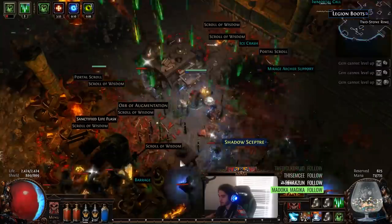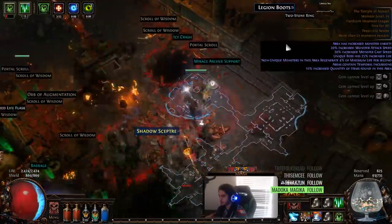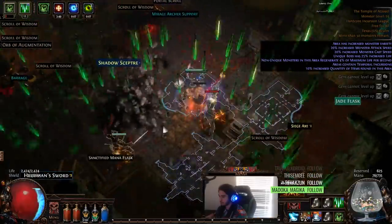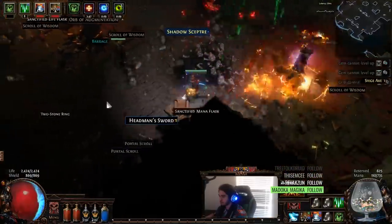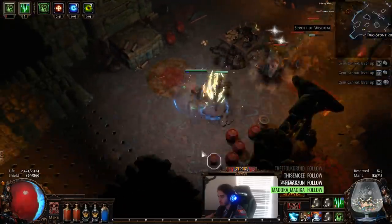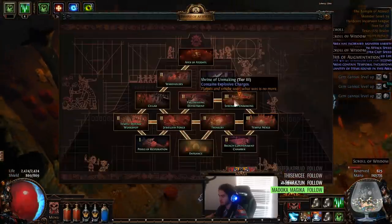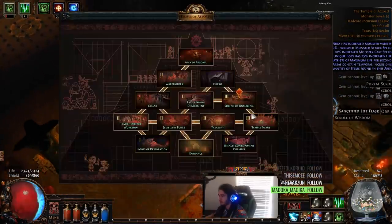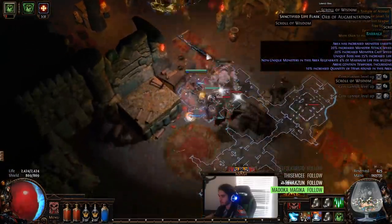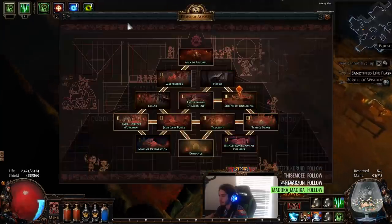Another Flash Powder keg? I guess you get one Flash Powder keg per tier. Oh, another one? This is OP! What is this place? Oh, it's tier 3 — just kidding. I almost feel like I don't really care about the other ones. How about we just go right to the boss? Let's go right to the boss.